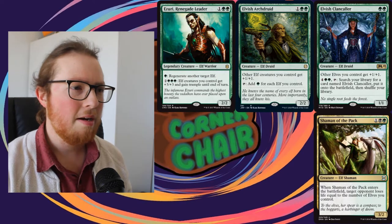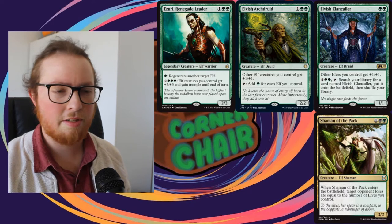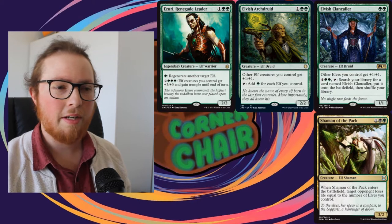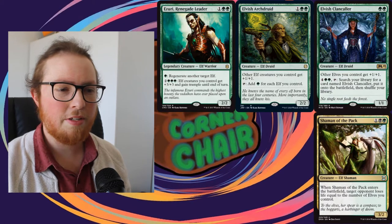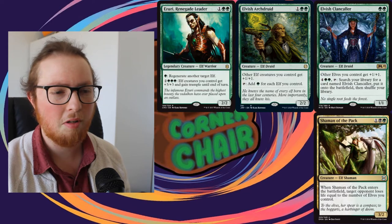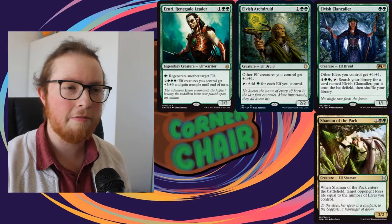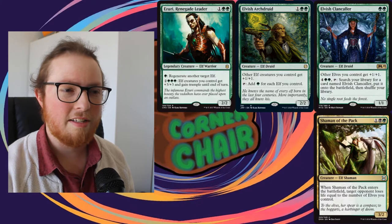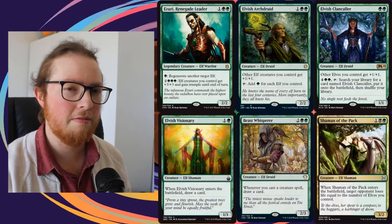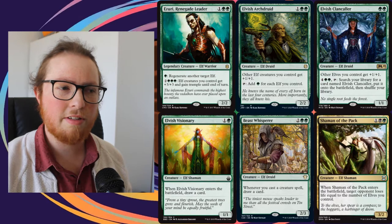We can also use Ezuri to regenerate other elves, which does come in handy. Shaman of the Pack is our other way of closing out the game - when it enters the battlefield it deals damage equal to the number of elves we control, which can be anywhere from three or four to ten to fifteen elves depending on the board state. Sometimes a Shaman or two is just enough to get the game done, which is why we have the black Elves of Deep Shadow.